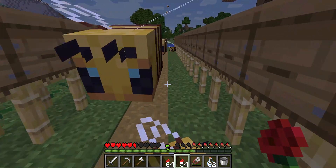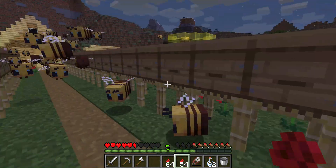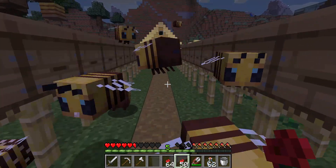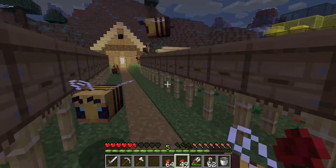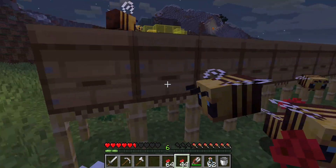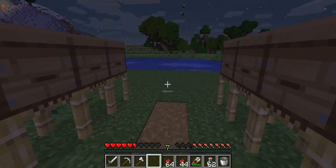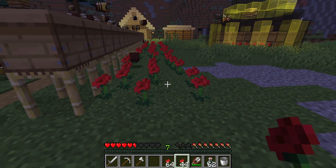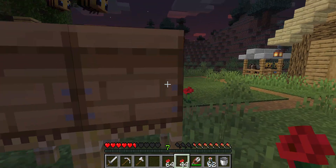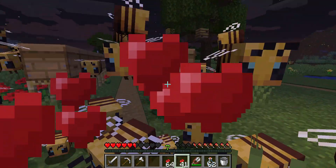This next one — I forget the name but it's the man-made beehive, crafted using honey. This is like a man-made beehive and the bees will put honey in there. Right now none of them are full, but if you have flowers everywhere for them to pollinate, they'll eventually go back in and store honey. Then you'll have to wait a while.